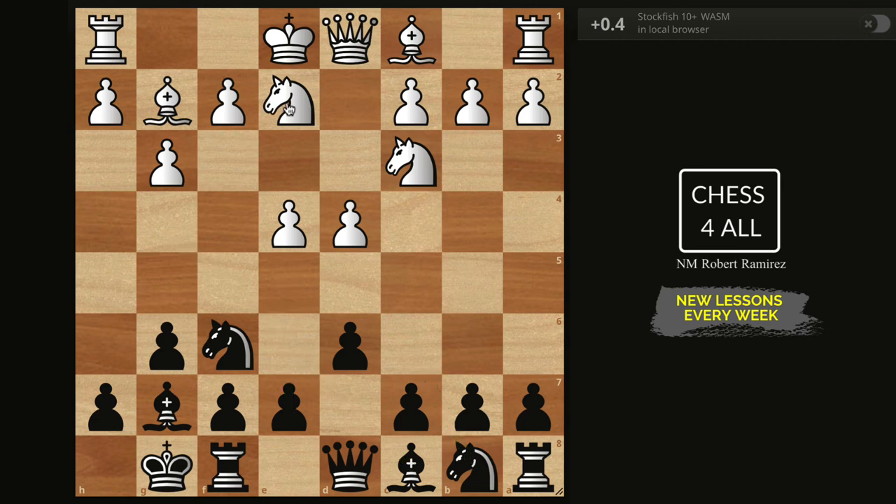After Nge2, notice they're not putting pressure on e5 - the knight is not on f3 - so we strike the center right away. If we don't, the game could get complicated. You could delay it, and in my game I delayed e5 because the pawn wasn't on d4, so I knew I'd have time. But by lesson 97, all of you should know: in the Pirc, we want to break on e5.